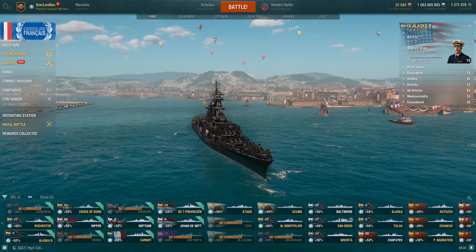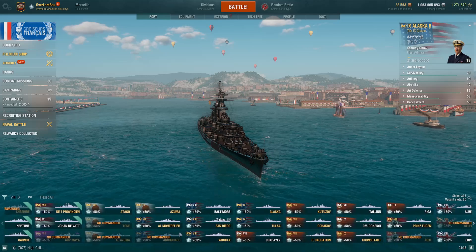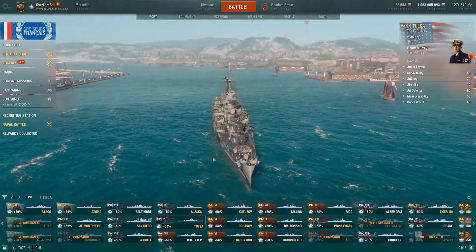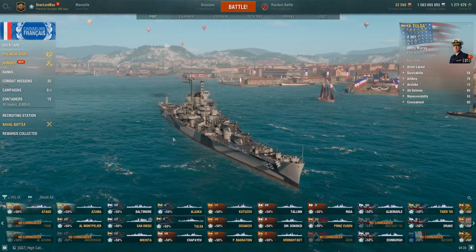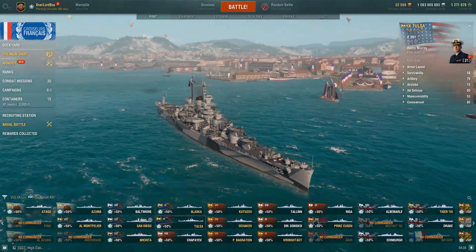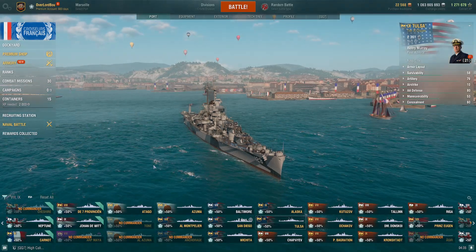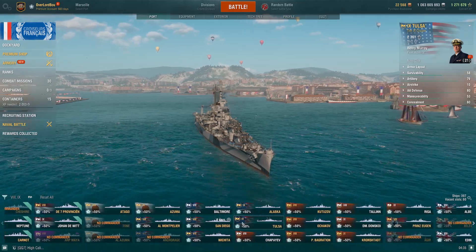If you have the Alaska, you can definitely recommend using it. Another ship you can still get and use is the Tulsa. People compare it to Des Moines — pretty much a lower DPM Des Moines is a good way of putting it. You don't want to get super close with it because it does have only four guns on the front, so you want to play it a little bit more stealthy. But with its sonar and radar information gathering capabilities, it's definitely very strong in that regard — a very good ship indeed.